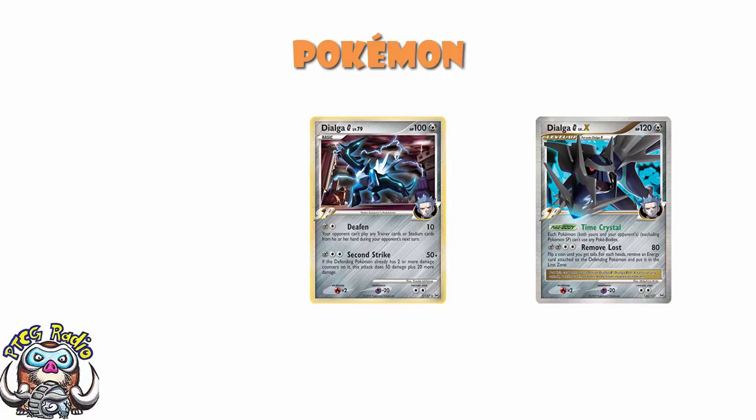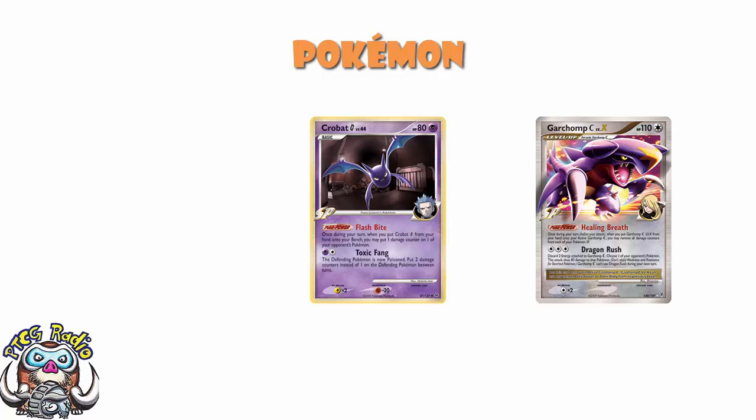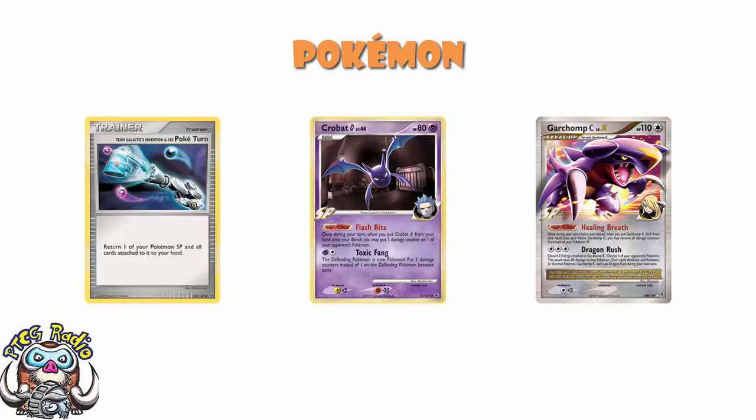We also see a few other Pokemon. Dragonite FB was just a Garchomp counter — Garchomp was weak to Colorless, meaning Garchomp would KO Garchomp, but you didn't want to waste your Garchomps KOing Garchomps. So you'd play Dragonite, which could come in with Mach Blow — 80 damage to an SP Pokemon for free energy. Not bad at all. It was just a Garchomp counter. We also saw Crobat G, which has Flash Bite — you do an extra 10 damage. Doing extra damage is always good, and we can reuse it with Poketurn, which we'll look at in a moment. It was absolutely great.